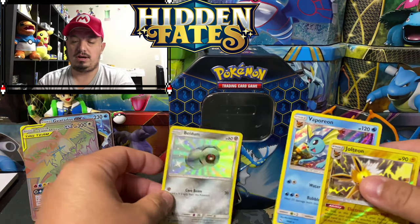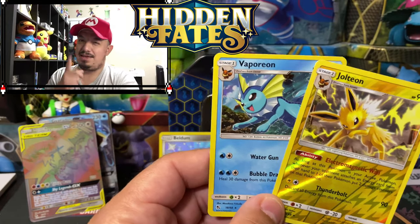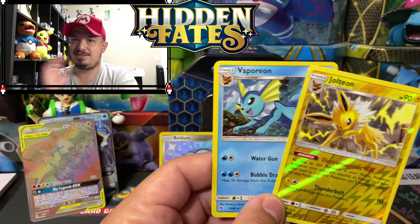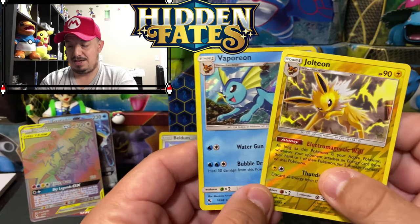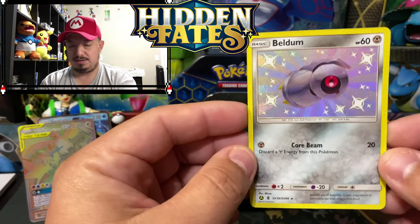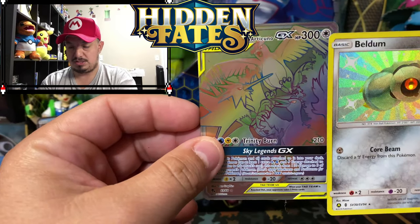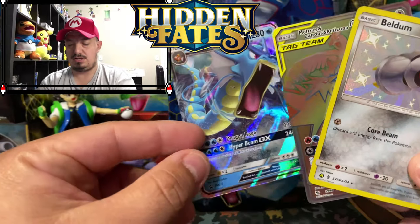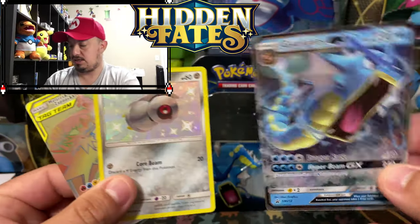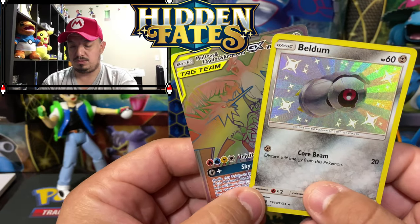So to summarize today's pulls — we did pull one shiny and one full art hyper rare. It's actually not too bad. We got a Vaporeon and Jolteon — if we would have gotten a Flareon it would have been like the other triplets. We got a shiny Beldum of course and a hyper rare, plus the Articuno, and the triplets — all out of the Gyarados GX Team. Pretty amazing!